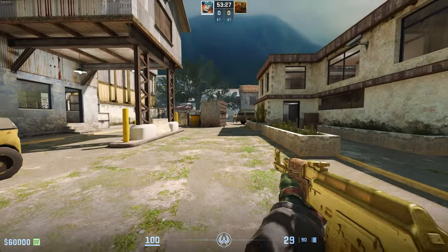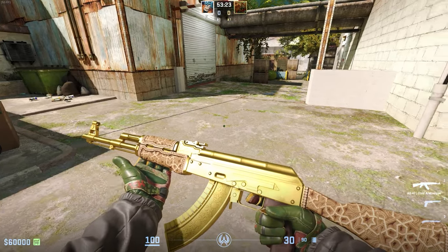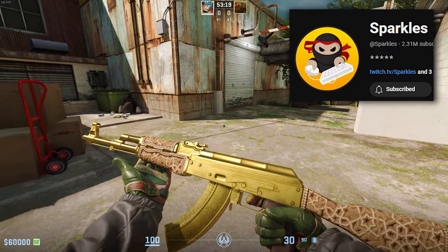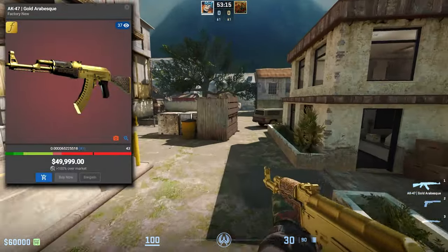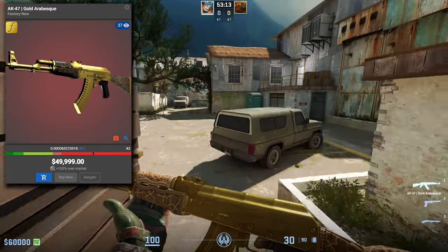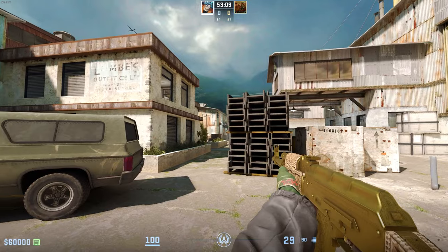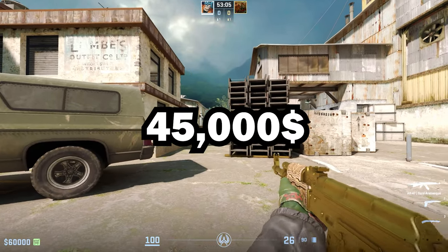In 8th place we have the number one lowest float AK-47 Gold Arabesque in Factory New. This skin was traded up by Sparkles and he is currently selling it for about $50,000 on CS.Float. From what I've seen and read, it should be worth at least $45,000.